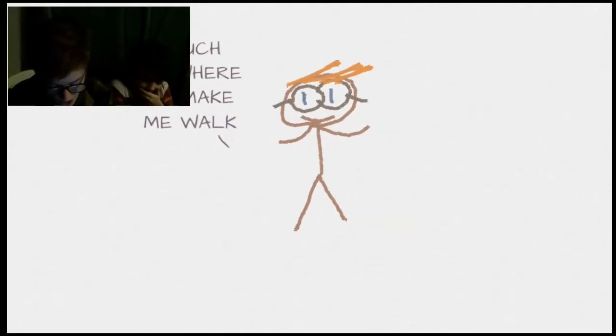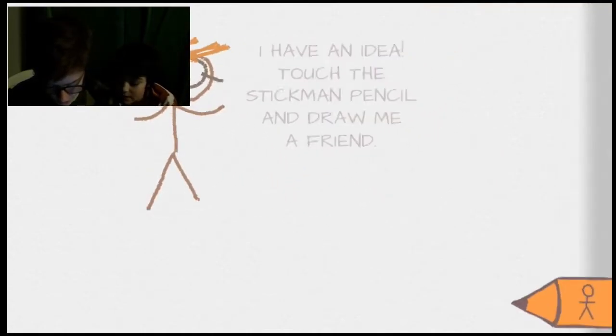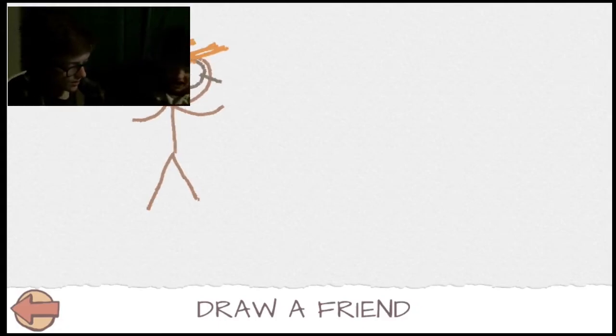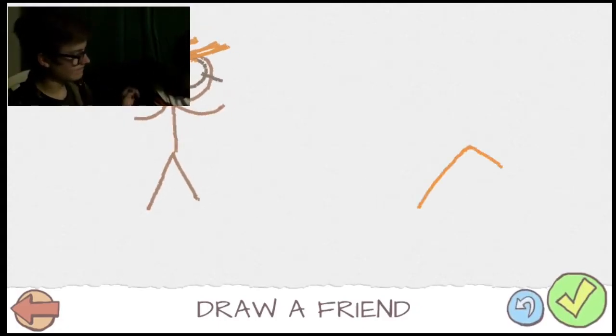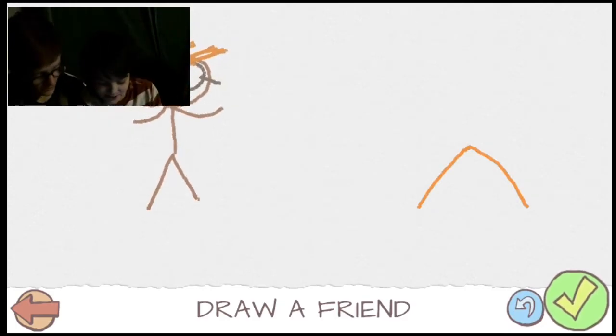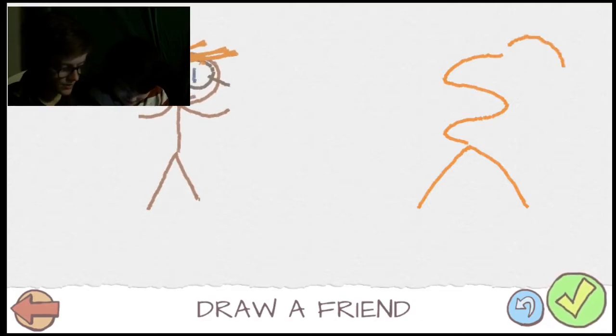Touch anywhere to make me walk. The hair looks like french fries. It's kind of lonely here. I have a pencil. Draw a friend. You draw it. Wait, there's no colors. Stay in camera. It's an orange. Sit next to it. It doesn't let us choose colors. That's interesting.